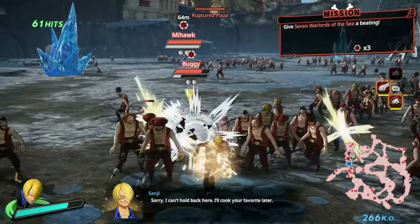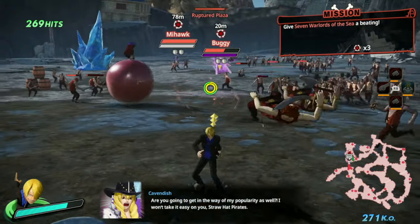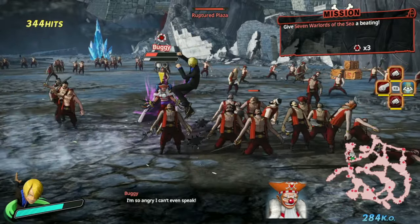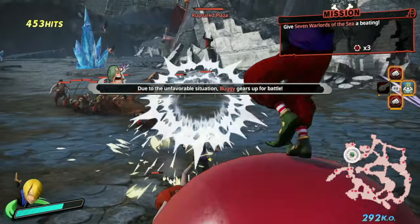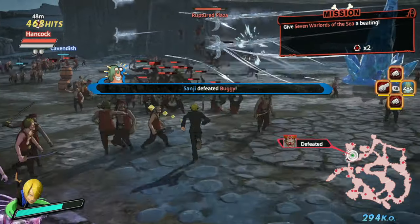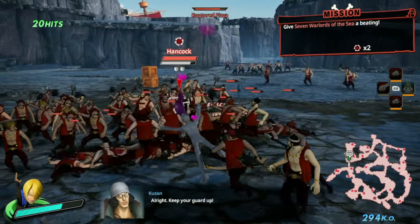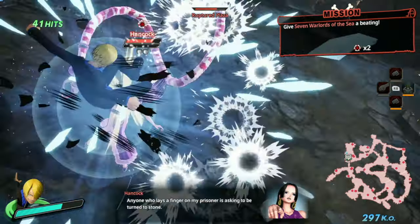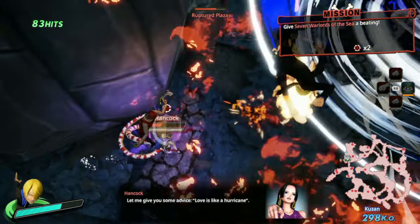Can we charge this up and run around? That's tight — you just have to hold down the button. Buggy, I was charging it up man! You clown. That would have got them all frozen. How we're gonna have to do it is fight everyone else, and then whenever we have our specials, fight Hancock.